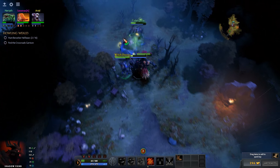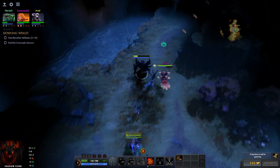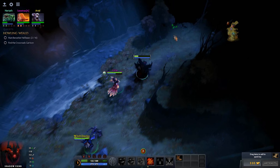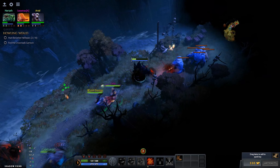They also drop health potions that you can pick up. Let's just go up here. There's a minimap on the top right of the screen.